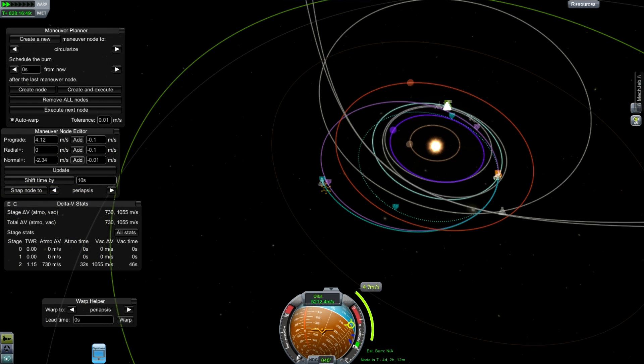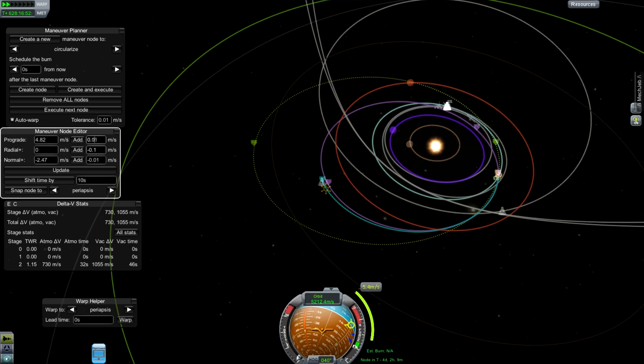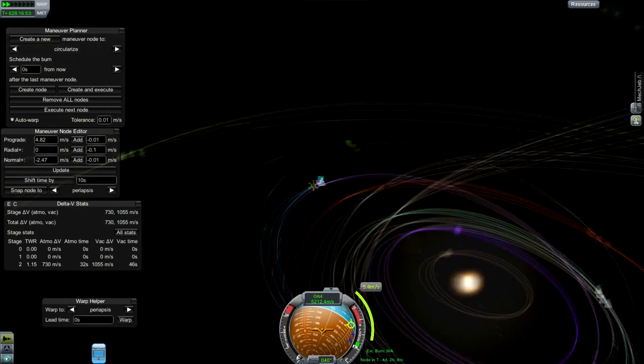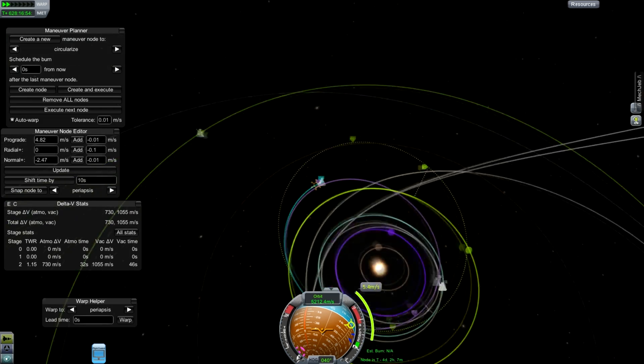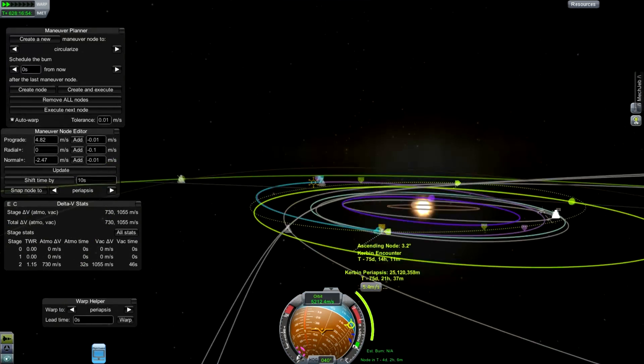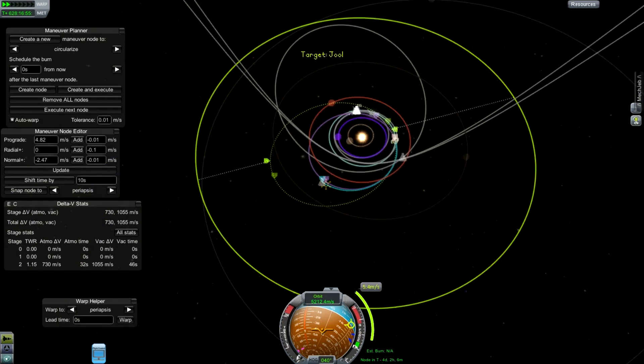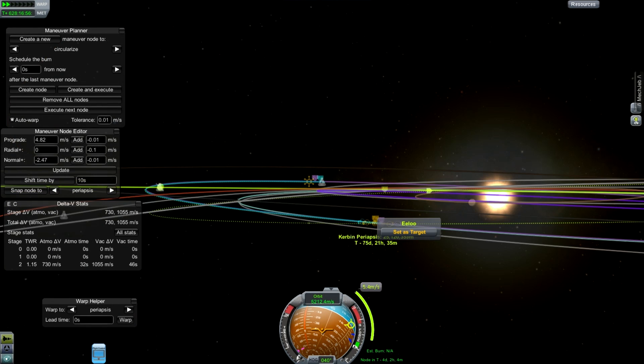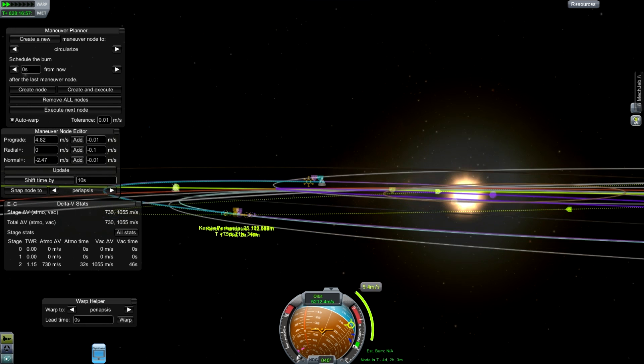That trick was used with the Ulysses probe, which was a solar polar probe. It flew out to Jupiter and got a kick vertically over the top of the sun so it could look at the poles of the sun with its special solar cameras. Then it came back and got another kick off of Jupiter and looked at the south pole. If you want to get out of the ecliptic and see the poles of the sun, a gravity assist from Jupiter is actually a way to do it.